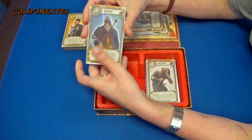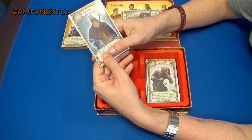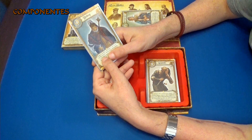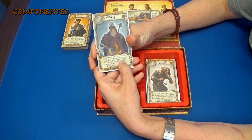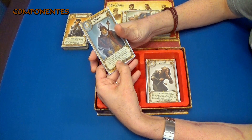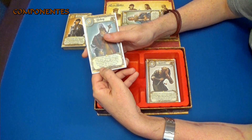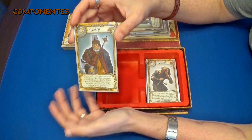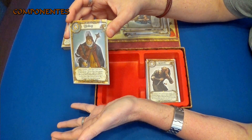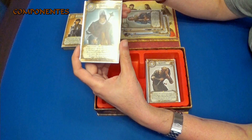Aquí tenemos al obispo, que podemos ver que tiene aquí mucho texto, pero lo que hace es que se tiene que decir un número, otro que no sea el 1, y se escoge a otro jugador. Luego, si encuentras ese número en la carta de ese jugador, ganas un marcador de afecto. Se puede descartar su carta, y luego robar otra. Es decir, la princesa gana al obispo al final de la ronda, porque aquí podemos ver que el obispo tiene un valor 9, y en principio, al final de la ronda, ganaría la princesa.